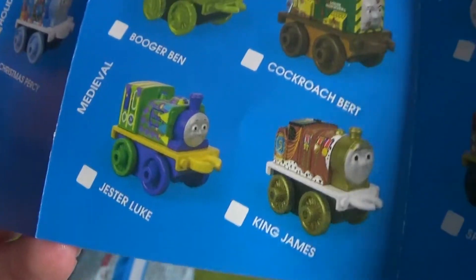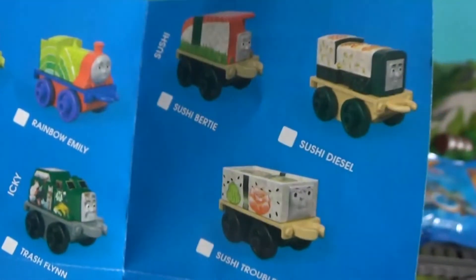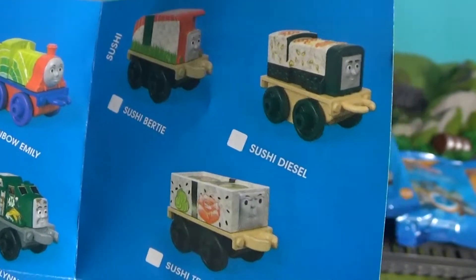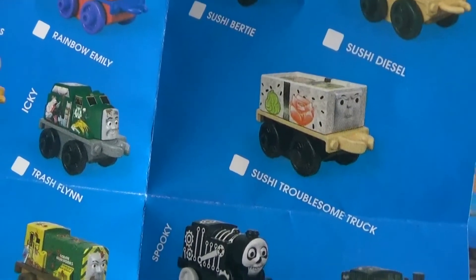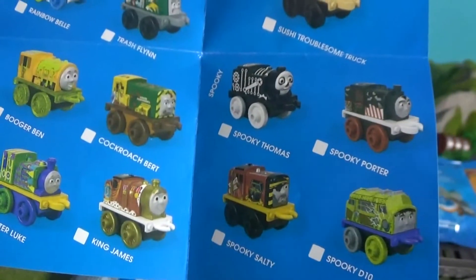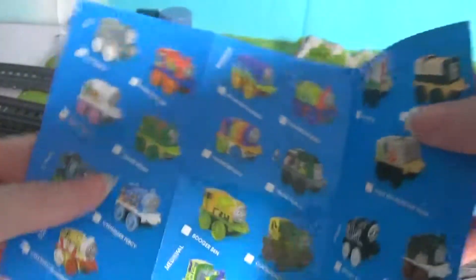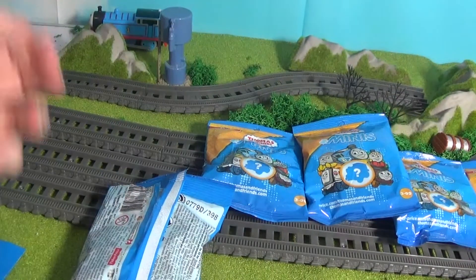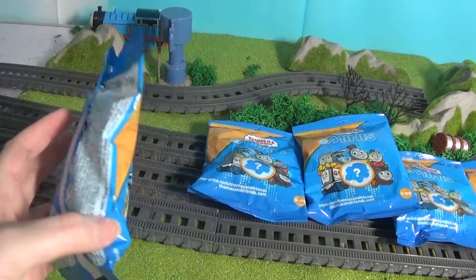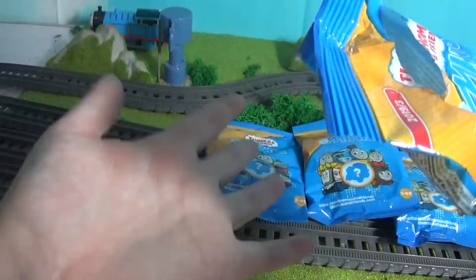The medievals — I like this collection, it's very interesting. Jester Luke, King James — oh I want King James! More sushis — Bertie, Diesel. I got Diesel as well off camera while I was in the states, so that was a good one. And we got some returning fiends — the spooky collection — quite a lot of good ones. That's a pretty cool checklist. I've been working on a Trackmaster Thomas remake so I don't know when I'm gonna upload that but we'll see.